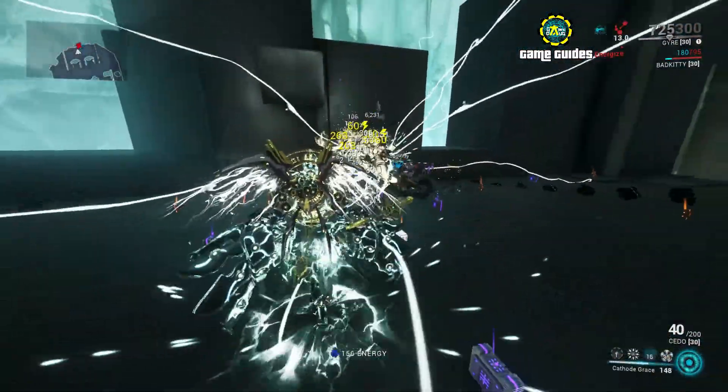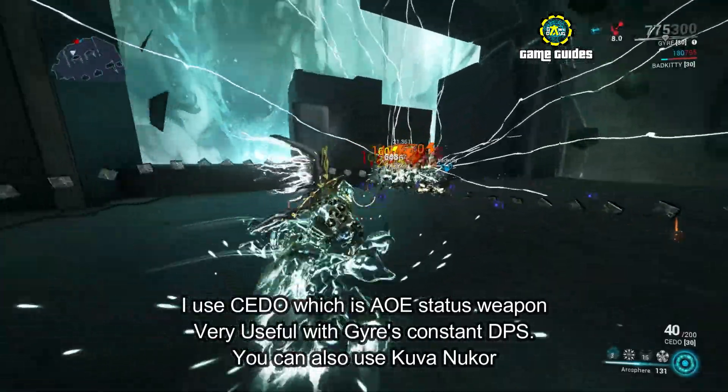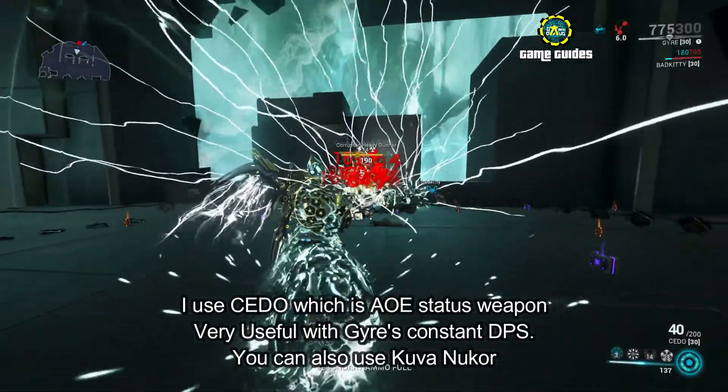With a weapon that inflicts status chances, you can clear a group or room of enemies, and that's how we use Guard.